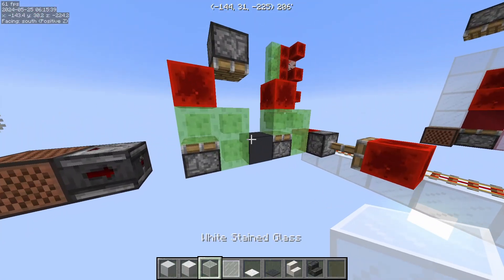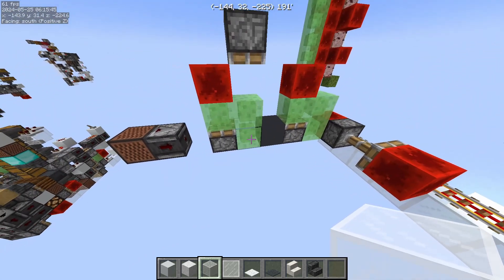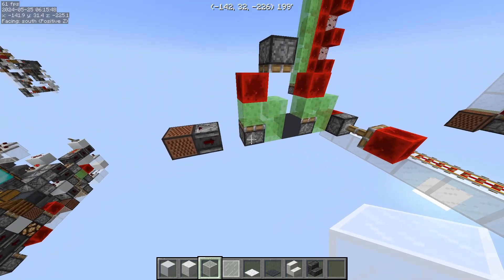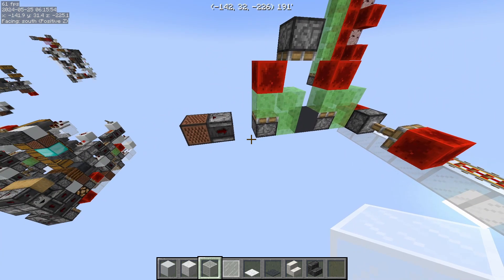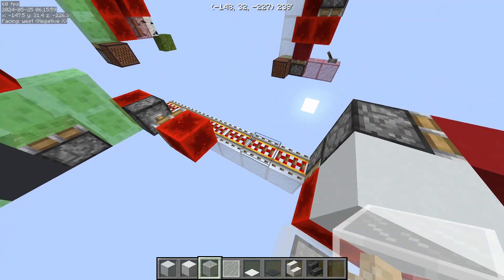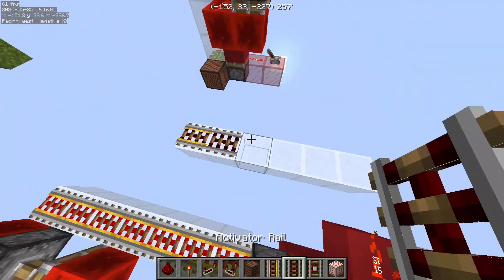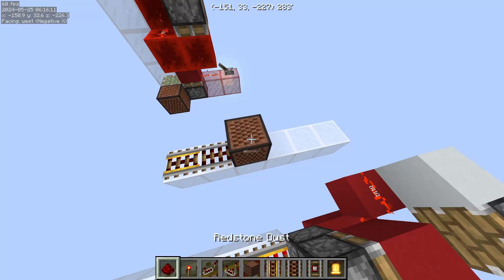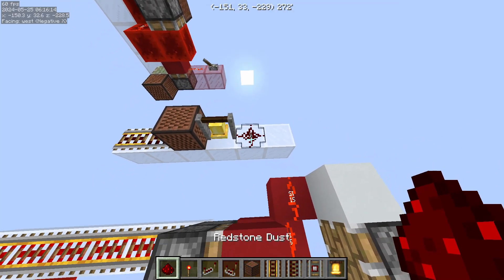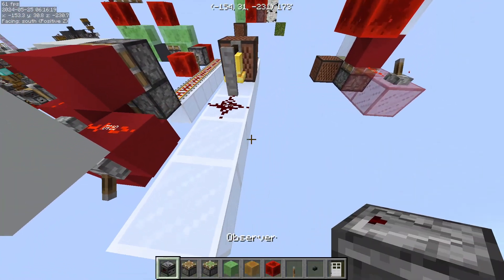So pretty much the stuff you're going to use for instant transmission: you need to update blocks — that's always what you need to do. You need blocks that cause block updates, not shape updates. These blocks are rails — let's just list them all: we have rails, we have the note block, we have the bell, we have redstone dust if you are willing to commit war crimes, and then there are pistons.